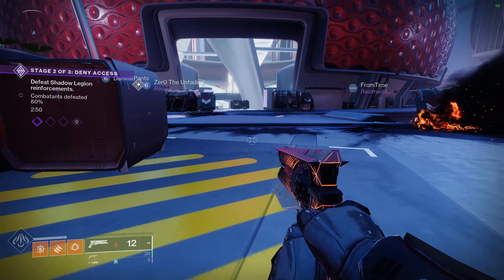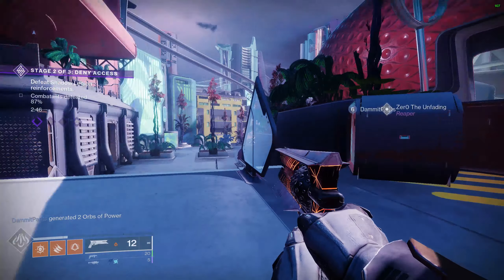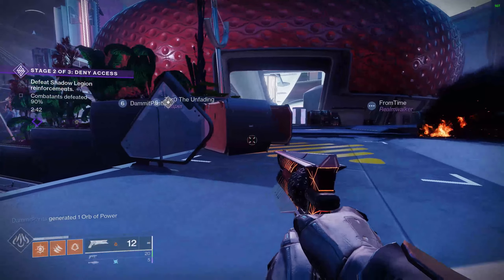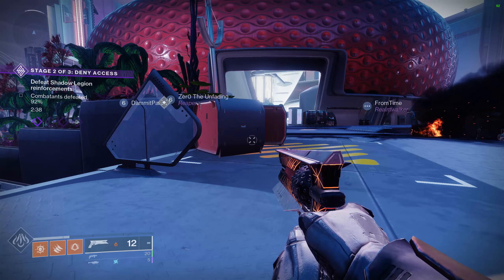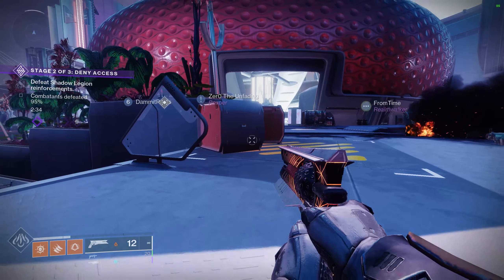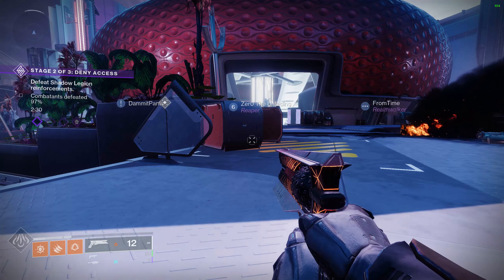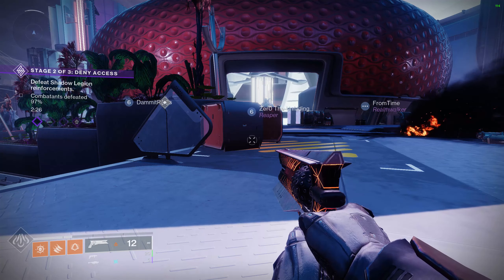If you're like me, you've probably been trying to farm for the red borders on Neo Muna and you've probably seen tons of videos out there saying keep loading into the area with Terminal Overload, check for the activity being at 2 out of 3 or 3 out of 3, run over there, complete the boss, open the chest, sparrow away, come back, pick up the chest again — you can do that three times. But as far as I know, red borders don't drop from Terminal Overload.